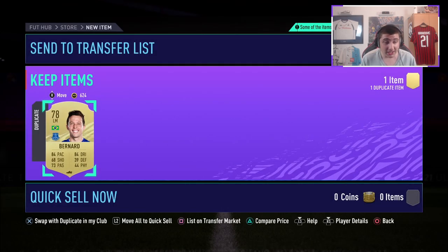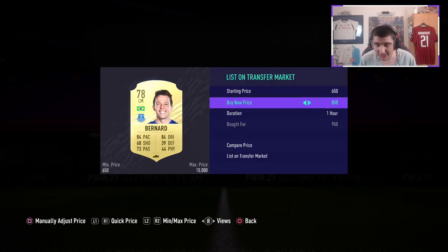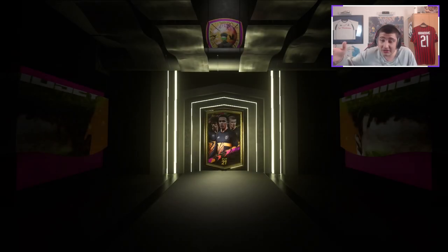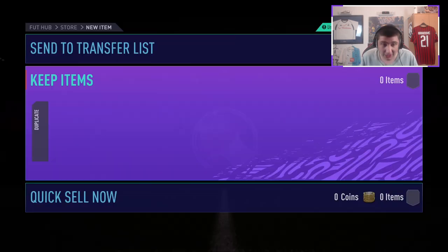Let's check if Bernard is tradeable — he is tradable. There you go, that's the first one. You could get extremely lucky with 75-rated players — you could get Messi or Ronaldo. We're not getting anyone great, which you kind of expect. Hopefully this video helped you out. We're getting lots of duplicates.